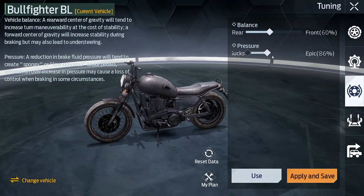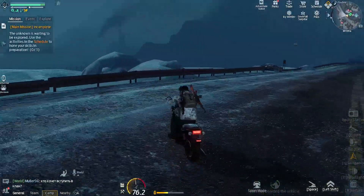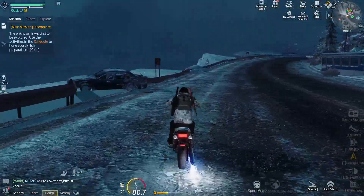The pressure parameter controls the quality of your motorcycle's handbrake. On a computer it is activated by the space key, and braking occurs only with the rear wheel.